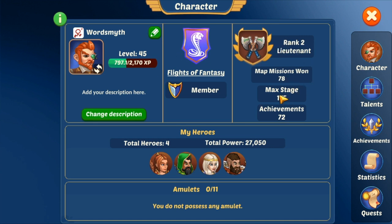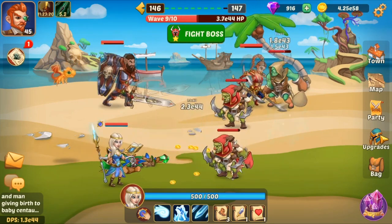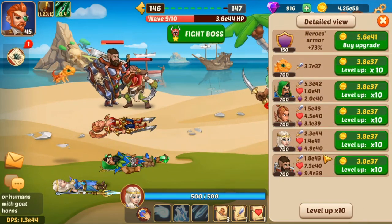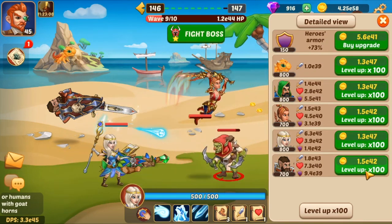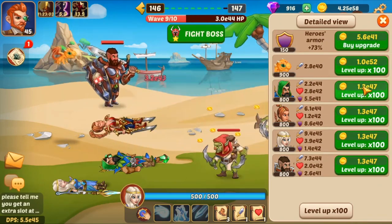There's a ranking screen where you can see your max missions, max stats, achievements, and heroes. As you can see, I'm still new but progressing. This is your detail view — this is where you upgrade all your guardians or heroes and upgrade everybody's abilities.